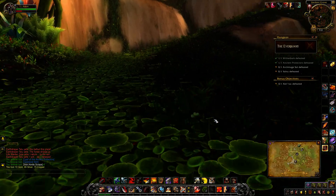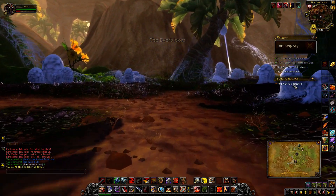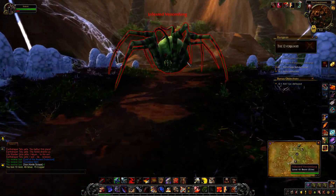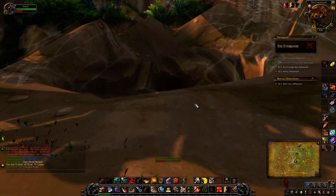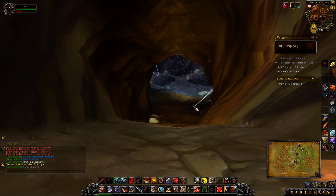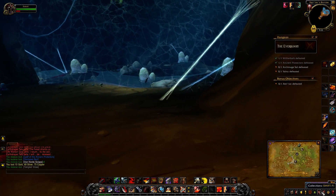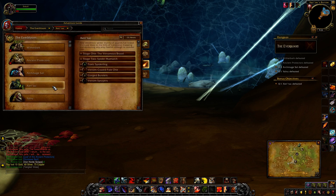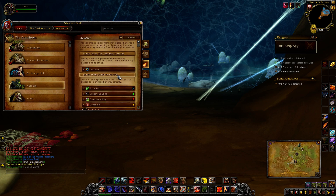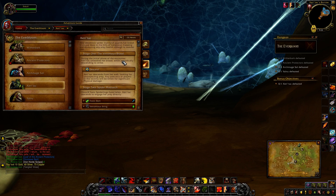Now you go up this path and need to choose to go left or right. If you choose to go right, you'll actually come to the optional boss. We'll just call her Zuri. She's a spider. Now Zuri has two stages — Venomous Brood is the initial phase where you'll have to fight a wave of mobs until she decides to come down for you to actually fight her.